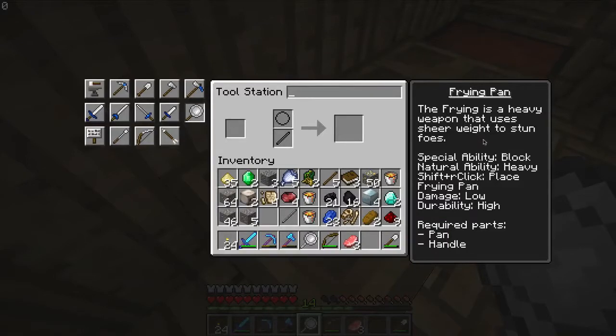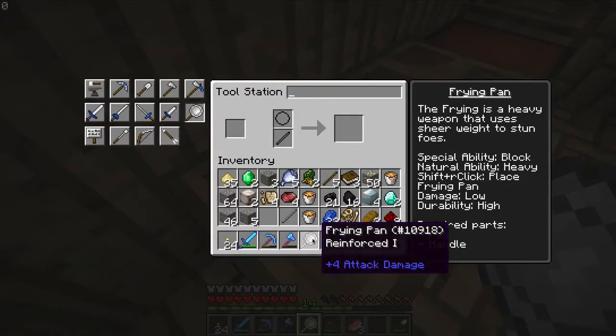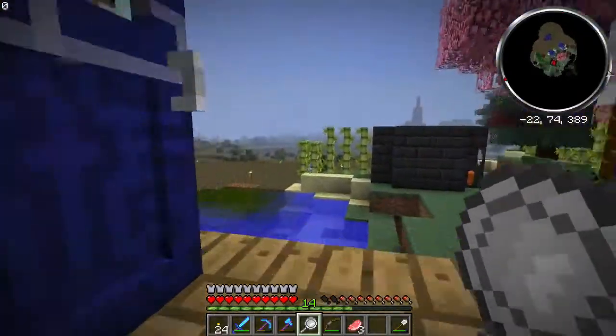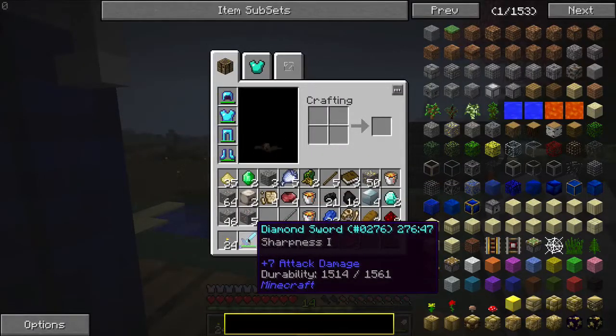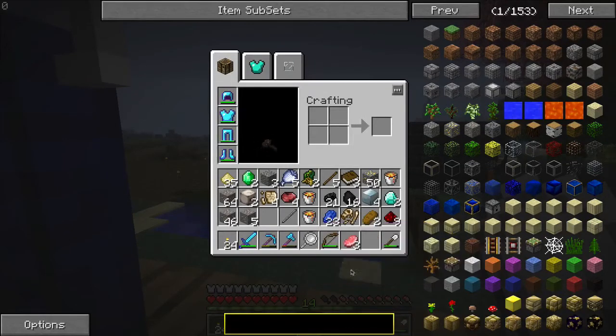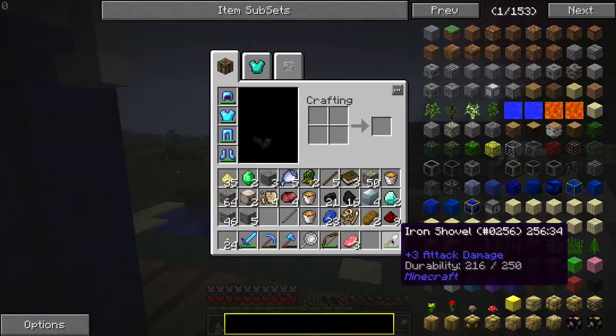It is a heavy weapon that uses sheer weight to stun its foes. Specialty attack block, natural ability - heavy. Shift and right click and you place the frying pan. Damage is low, durability high. Requires parts: the pan and the handle. That's a plus four attack damage - that's better than anything else we've gotten so far except for our swords which is a plus seven. The axe plus six, a plus five. This is a plus four, so it's more than a shovel.